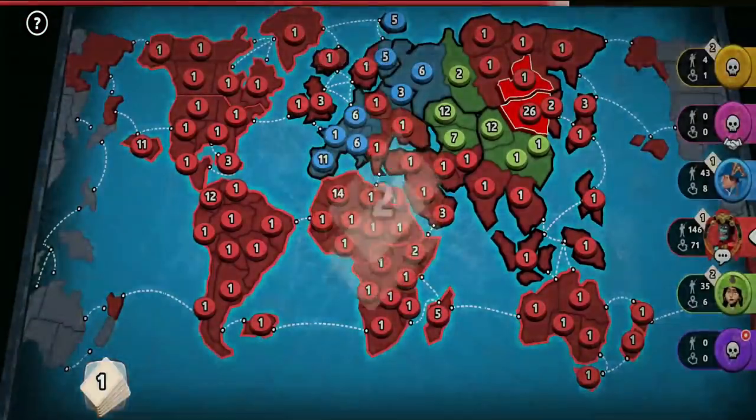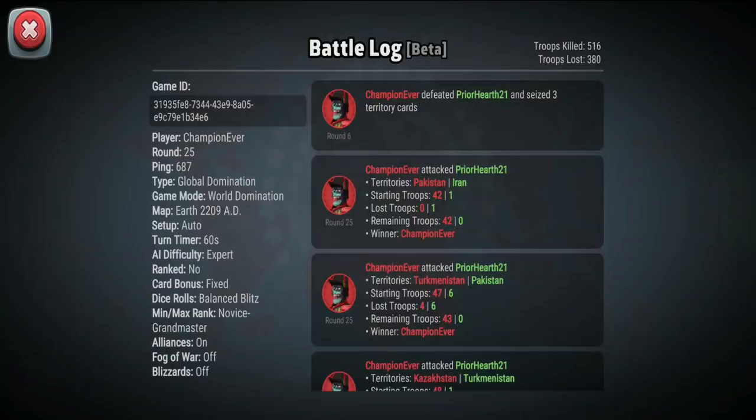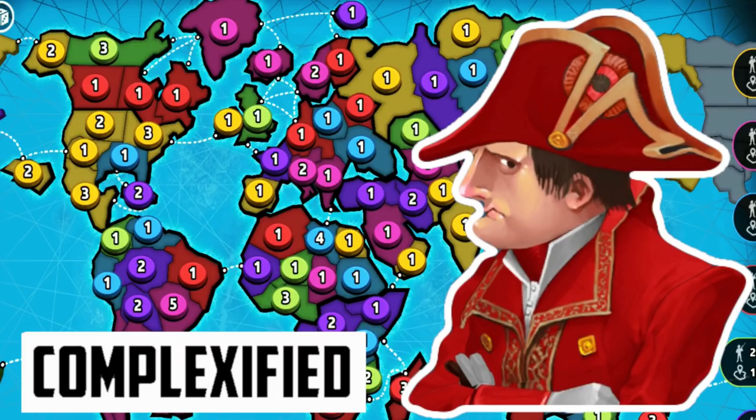The yellow bot has been eliminated, the blue bot has been eliminated, and finally the green bot has been eliminated. Here we have another victory. Now if you're wondering how the classic map would look if it was simplified, check this video out — it is another six-player game on one of the smallest risk maps.